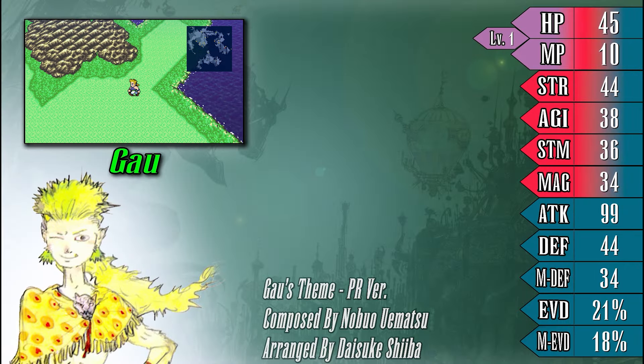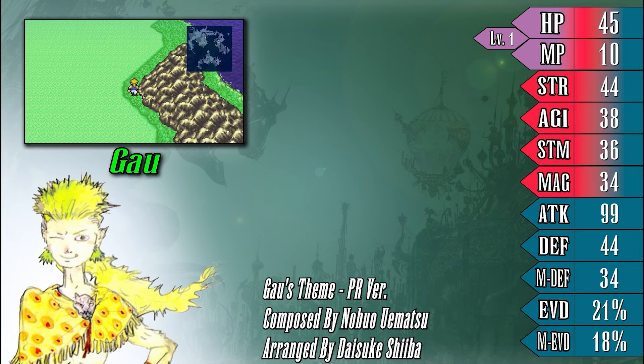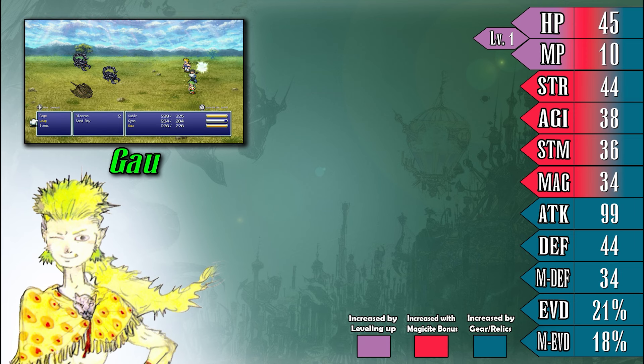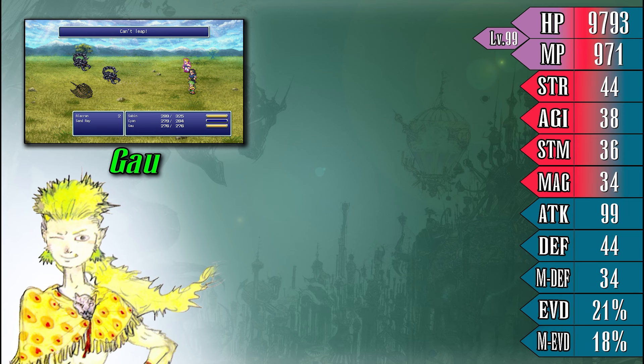With Gao here, we have a lot to cover and not a lot of time to do it, so let's just jump right in. Gao's stats are fairly unique compared to anyone else we've seen so far, sporting pretty good numbers across the board, including an insane 99 base attack power. Gao is a versatile and capable fighter, being able to mold himself into a pretty strong physical or magical attacker. Due to how his rage gimmick works, Gao can really fit into any role you want him to.